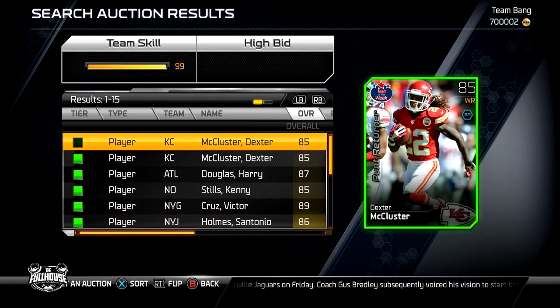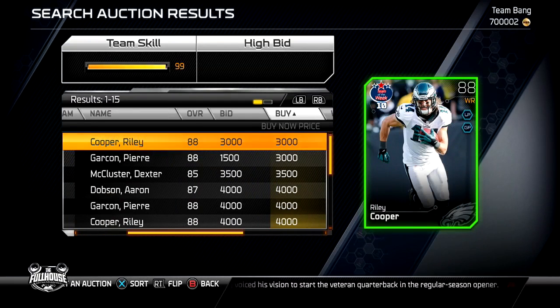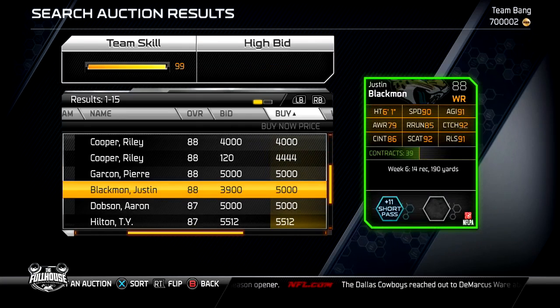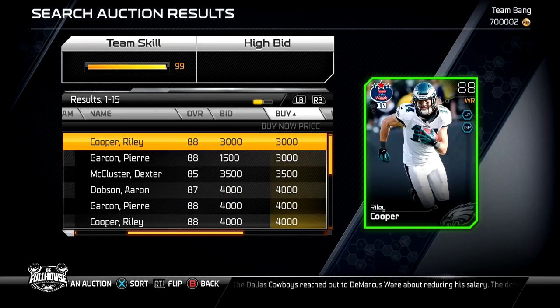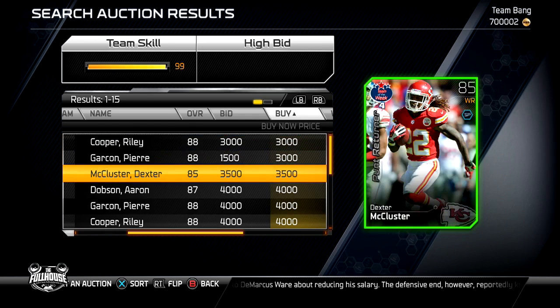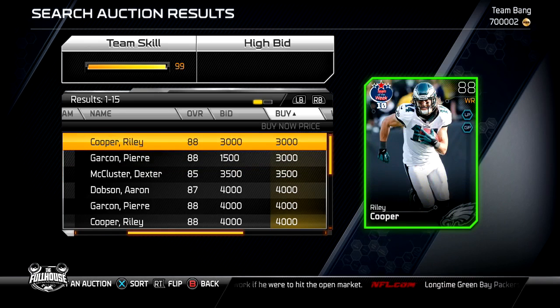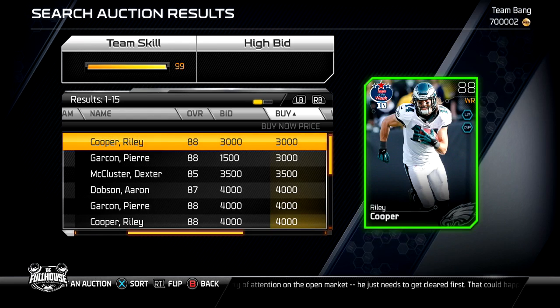Let me go to fantasy real quick — we're gonna end this video soon. Probably next week I'll bring you guys tight ends, offensive linemen, and defensive linemen. I don't know if y'all care about linemen but I'm gonna show you guys anyway. Look, you can get a Dobson for under 5,000, a Justin Blackman for 5,000 — beautiful card. It's cards out here you guys can get. This is 'My Five for Under Five' series, Episode One — QBs, running backs, and wide receivers all for under 5,000 coins.